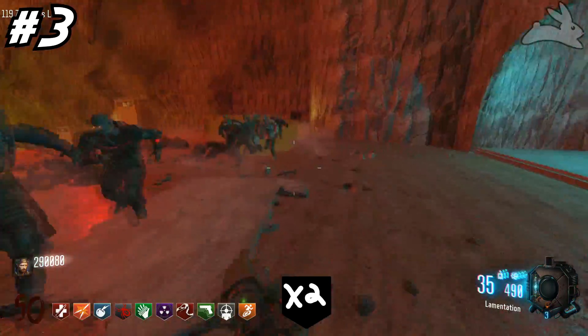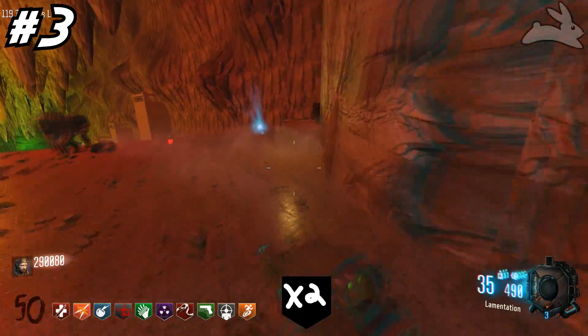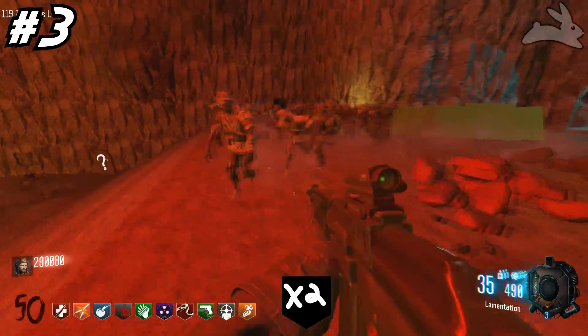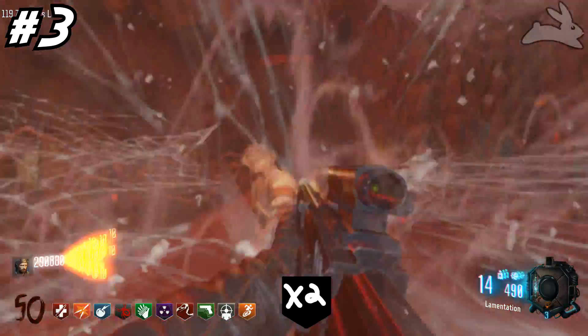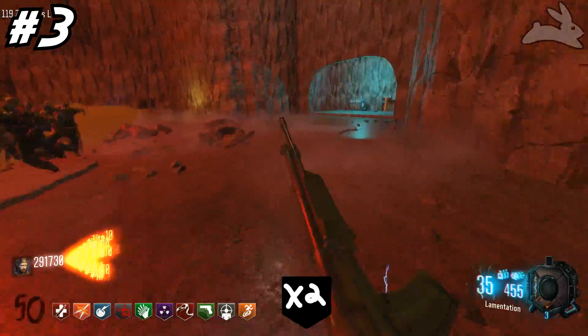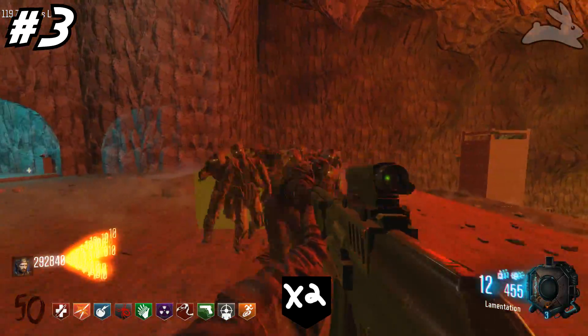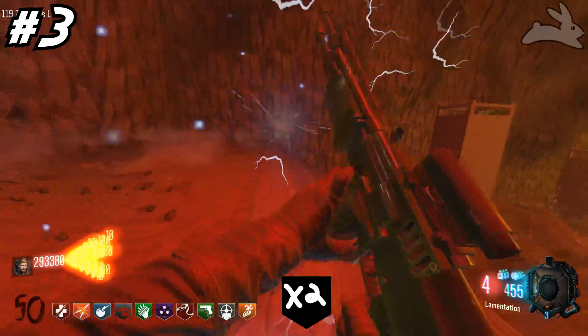Taking the number three spot is gonna be double points. Like every other drop, double points is fantastic on early rounds — you want to get as many as you possibly can just to get set up faster. But once you get past round 20, double points is really something you don't even bother with. If you see it you'll grab it just to grab it, but you really don't need it.